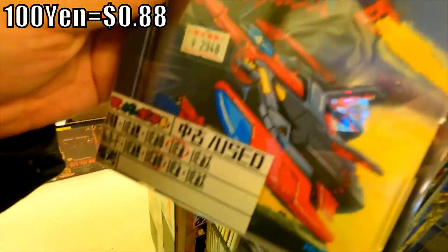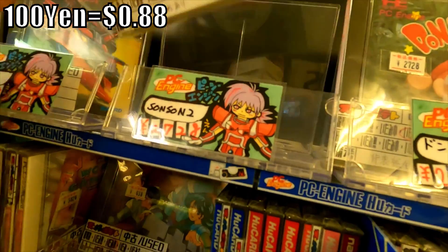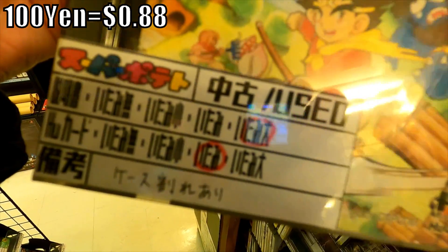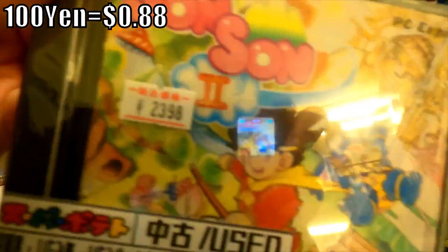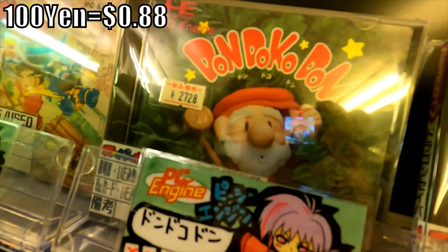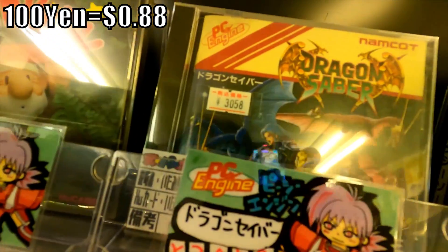As we're going to see looking at PC Engine games, usually you're not going to find much under $20 at least. $23.98 for Sun Sun 2, which is pretty good. We can see some of the labeling here, the condition of the HuCard and the case — the case has a crack in it. So at least they adjust prices accordingly and are honest about condition. We got Dondokodon for $27.28.